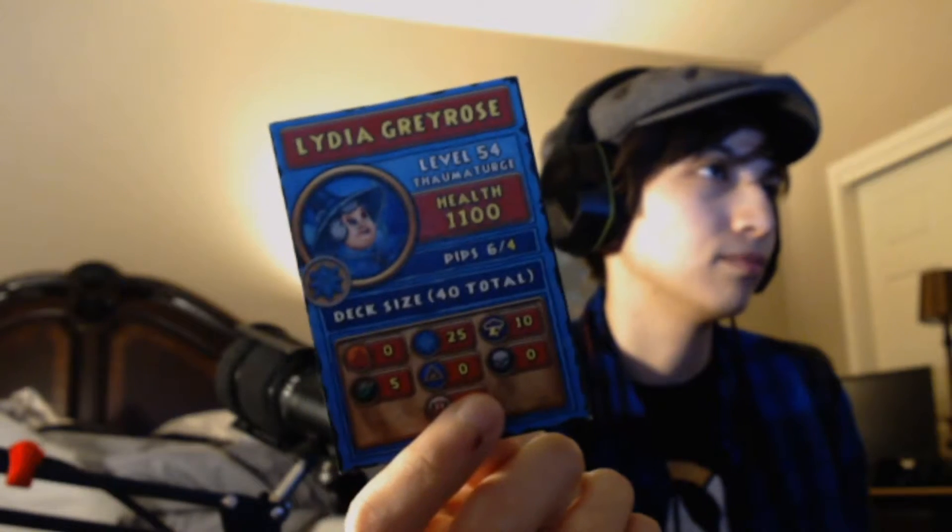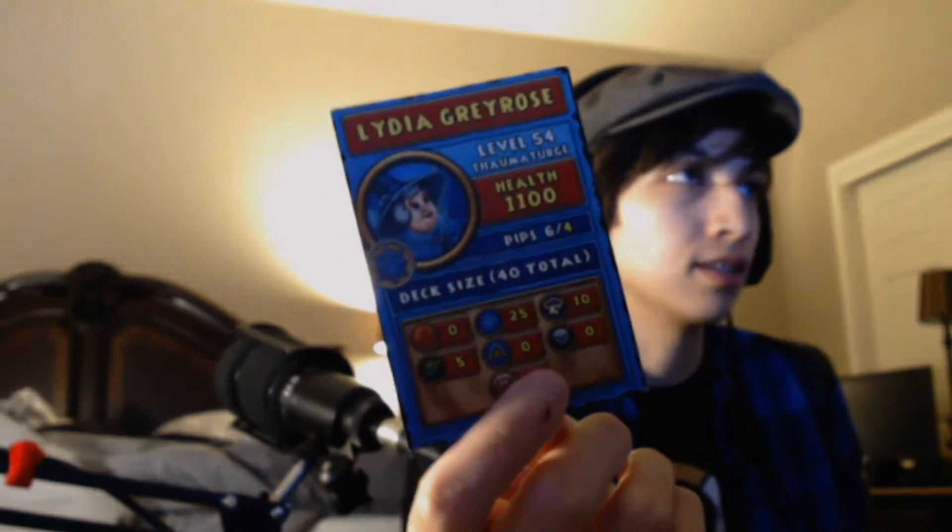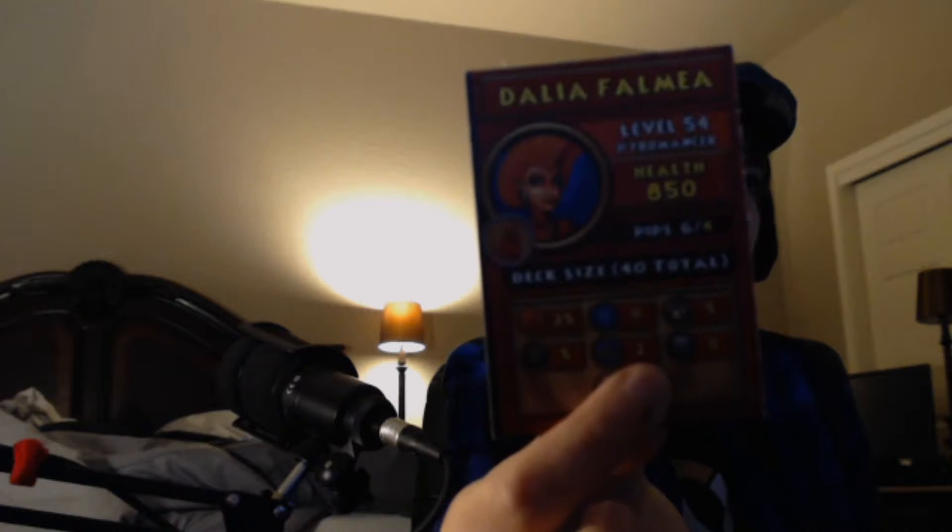Lydia Grey Rose is obviously Ice, with 1100 health, 40 cards in her deck, and she's level 54. She seems like she'd be more powerful than Ambrose actually — sure, Ambrose can put whatever he wants in his deck, but she has a lot of health. Falmeo is the last one. She's got 850 health and 40 cards.